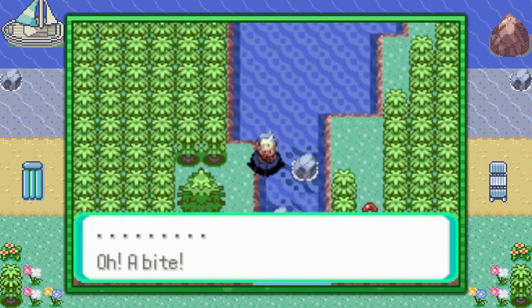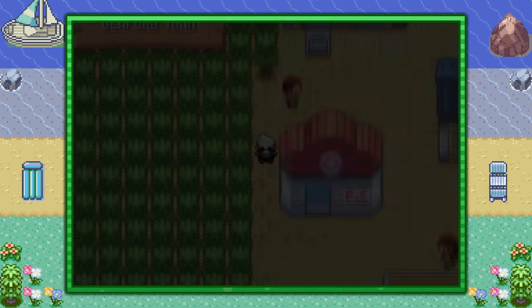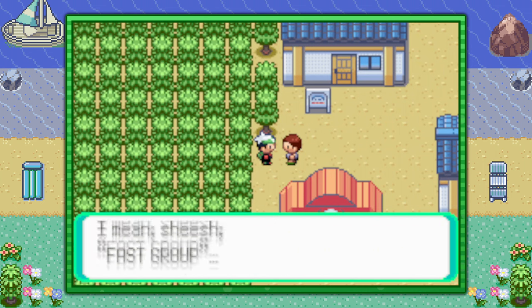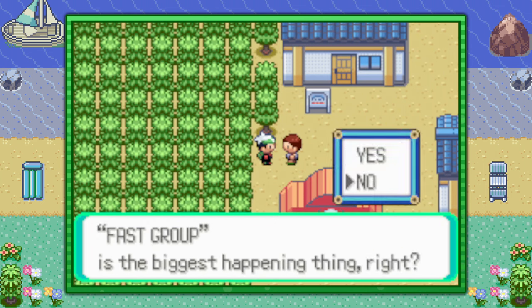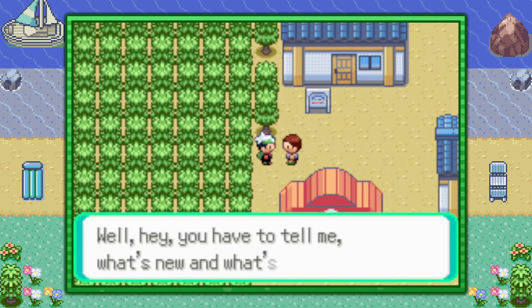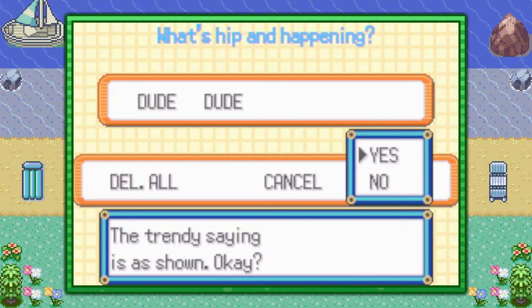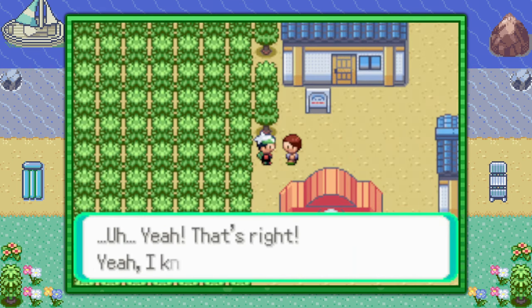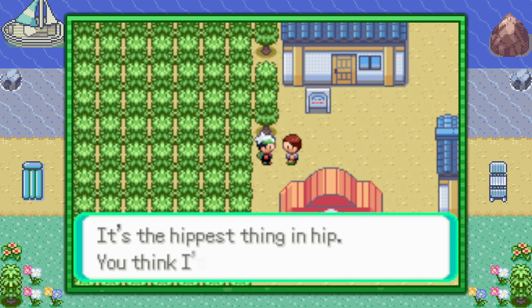If you fished in every tile and did not encounter a Feebas, it's time to fly back over to Dewford Town and change the trendy phrase. You can change it to anything, because every time the trendy phrase is changed, the 6 Feebas tiles change again at random. Sometimes — and it's unknown as to why — the trendy phrase will change by itself, and that's why it's good to remember what it initially was, so you can track whether your progress was useless or not.